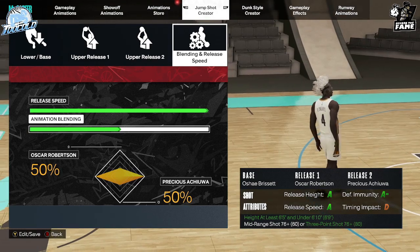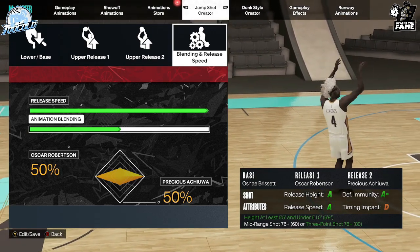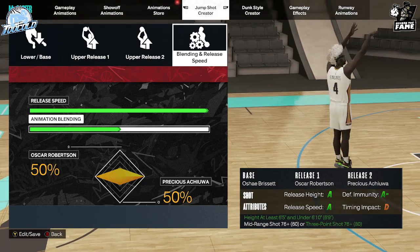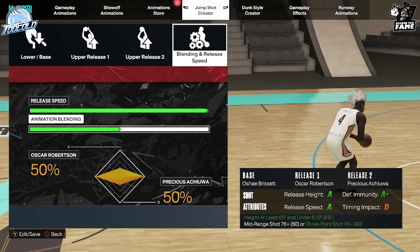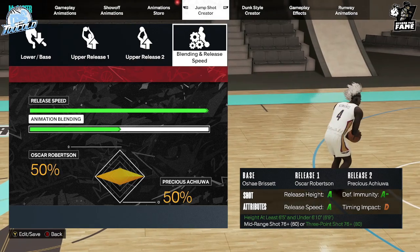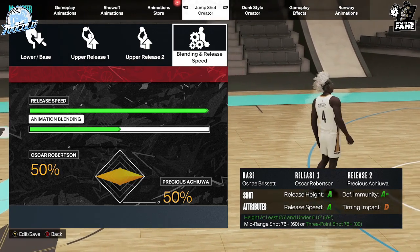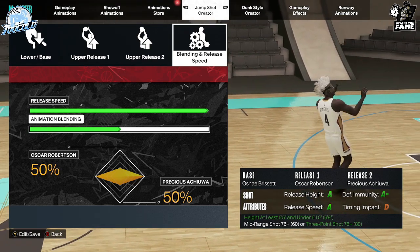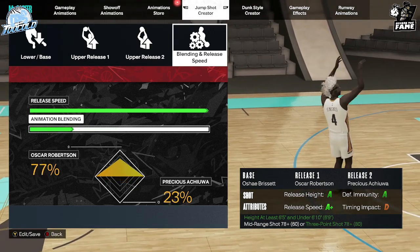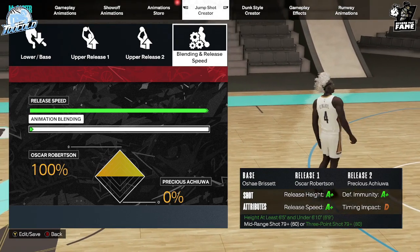The best thing you want to do is have auto at eight-plus if you can't time the impact. Timing and impact is the least important — if you time your shot in this game you're going to green it, if you miss-time it you're not gonna make it. Whites do not go in in this game. So just put that all the way to a hundred, and you see that's all a plus.